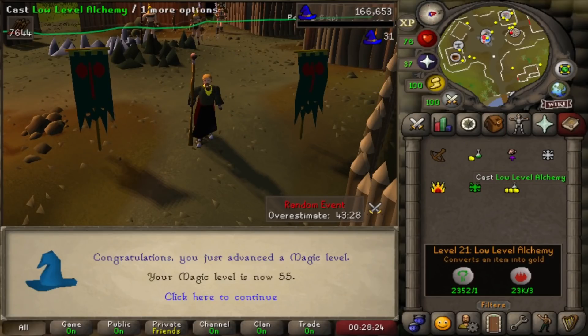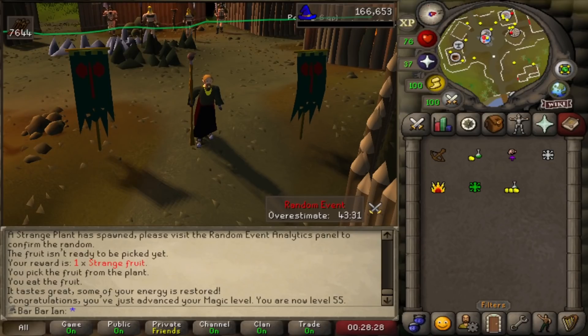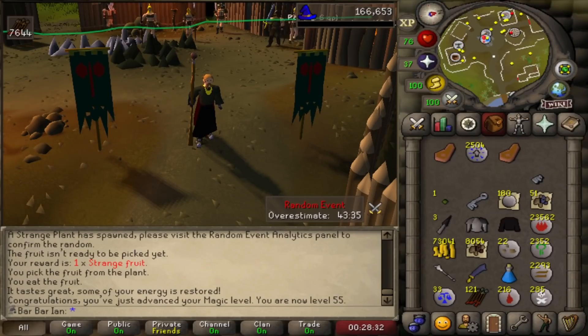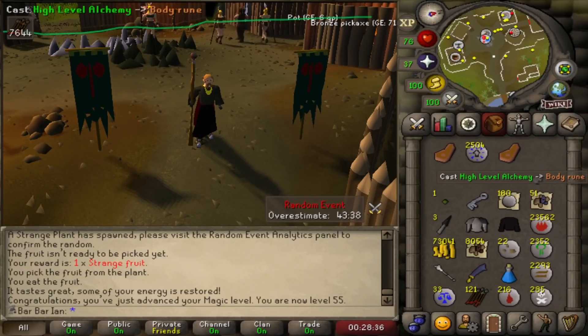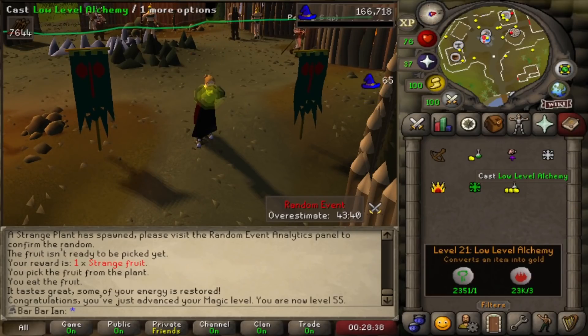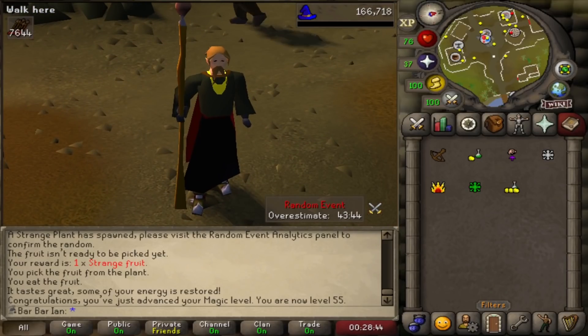There is 55 magic. They say 3 is the magic number, but really we know 55 is the magic number. All I have to do now is cast high alch on one last body rune and I am done with all the extreme tasks for this chunk. There is just one last task that I set for myself when I started all this, so let's go finish that now.